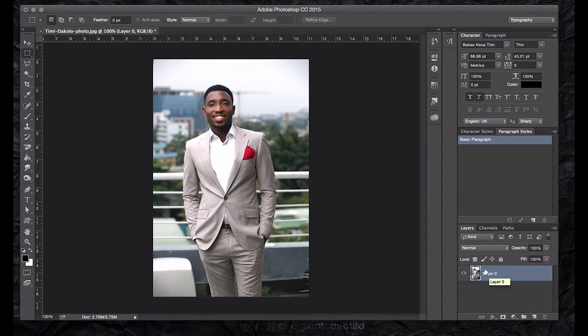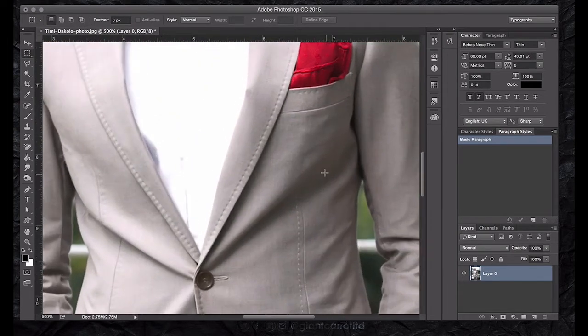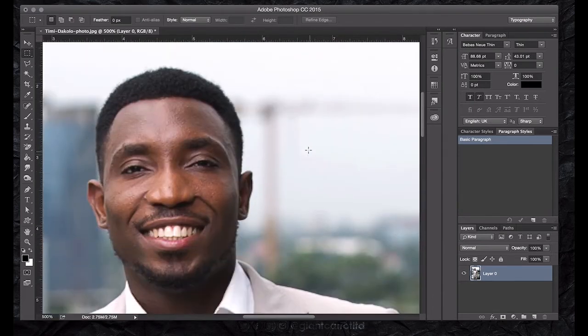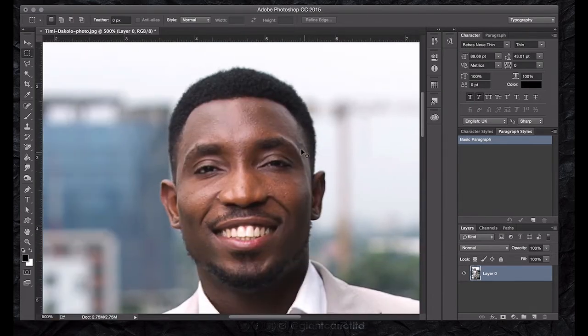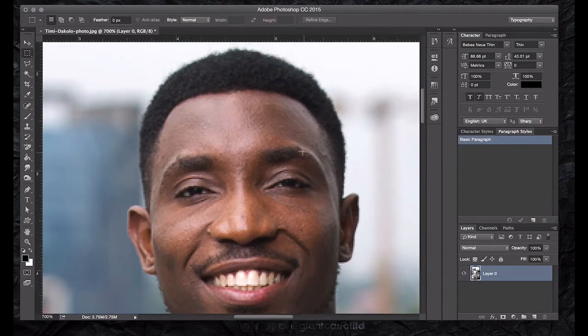The next thing is zoom - on Mac it's Command plus or minus, on PC it's Control plus or minus. So close in, you can see. Because you need to see the tree clearly. Let me zoom in one more so it can be seen well - walk around so this is it.